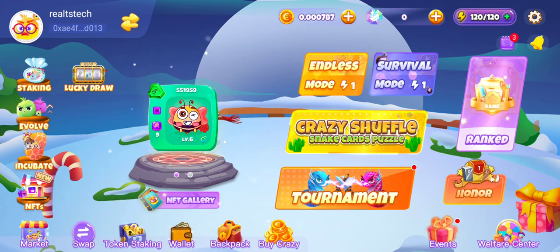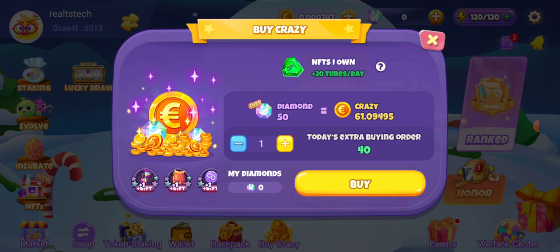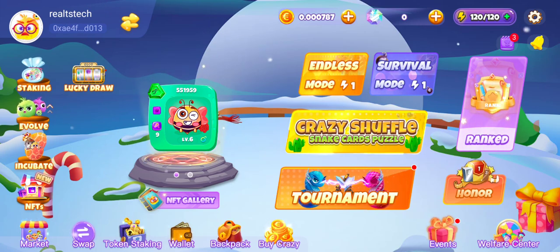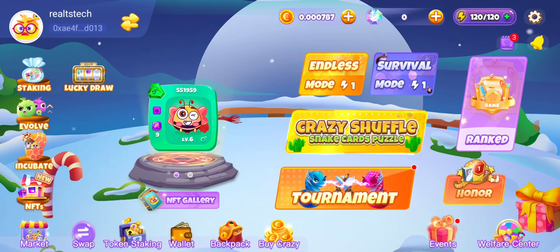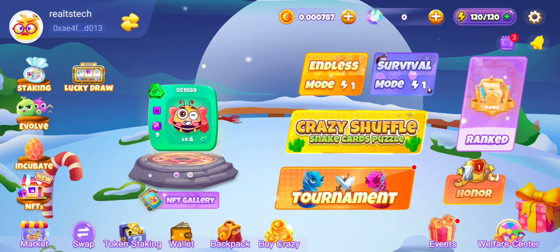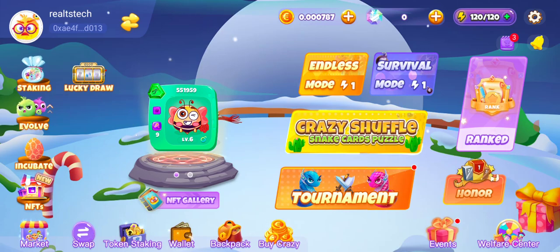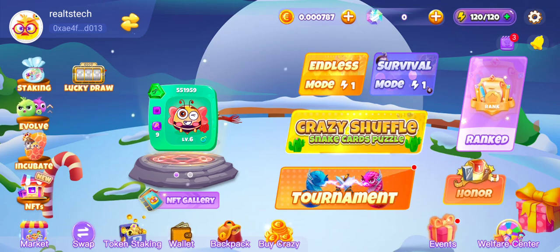Crazy Snake makes use of a token called CRAZY. You'll be able to earn CRAZY by playing the game, staking NFTs, playing other games, or selling your NFTs. There are different ways to get NFTs and I'm going to explain all of that. There are different game modes: endless mode, survivor mode, crazy shuffle, and tournament. For the snake game it's either endless or survivor mode. The crazy shuffle is a puzzle, and the tournament is where you can bet on different matches going on.